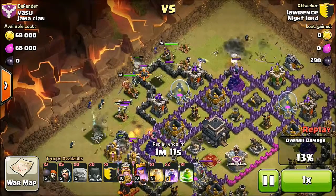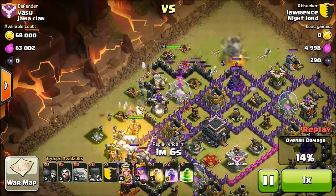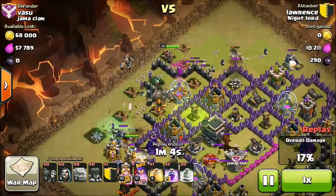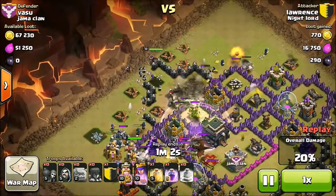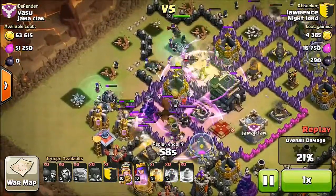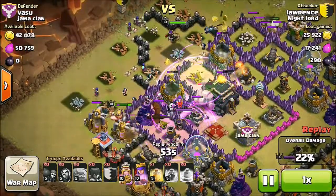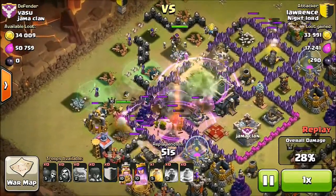I think he dropped the king and queen a little too early — the king's a bit early — but the queen luckily goes straight into the center. That golem is pushing and that was a very nice jump spell. I also didn't realize he hadn't drawn out his clan castle.